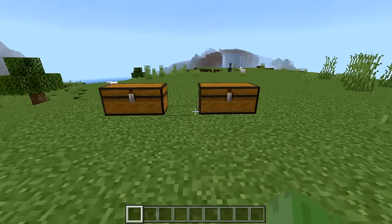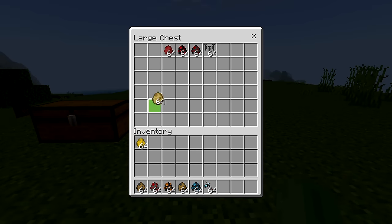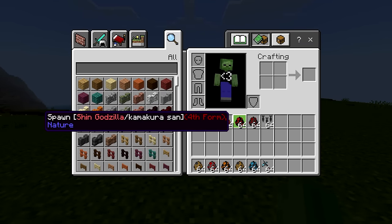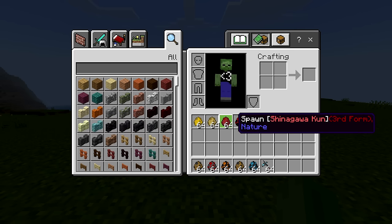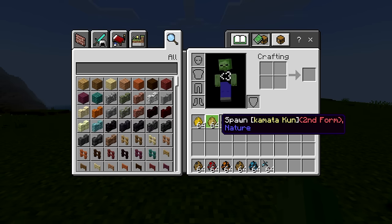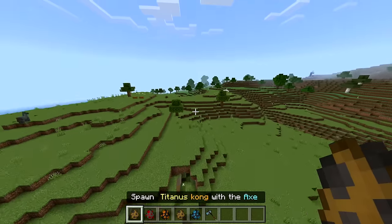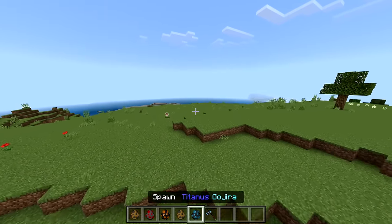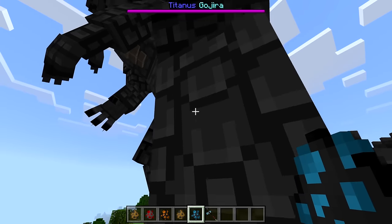These two add-ons were actually made by the exact same person. I think the Shin Godzilla add-on was made a bit earlier, so I'm not sure if that'll correlate to who's stronger. Since all the Shin Godzilla mobs are basically Godzilla forms, we're mostly going to have the fourth and fifth forms fight, maybe some earlier forms. I put all the eggs in my inventory because they might break the chests, so let's spawn down normal Godzilla, also known as Titanus Gojira.